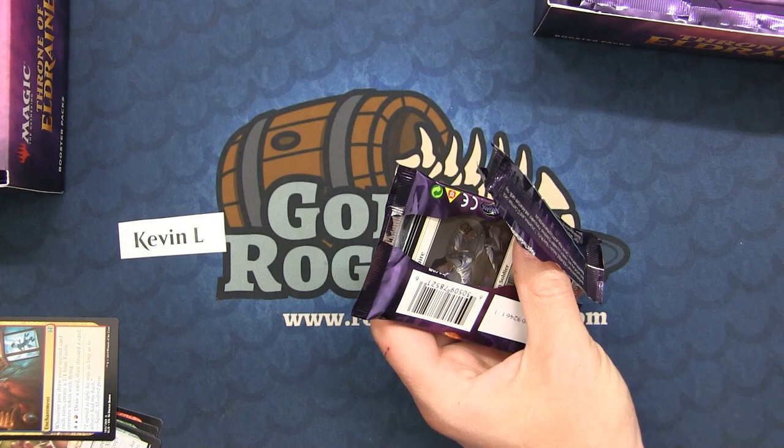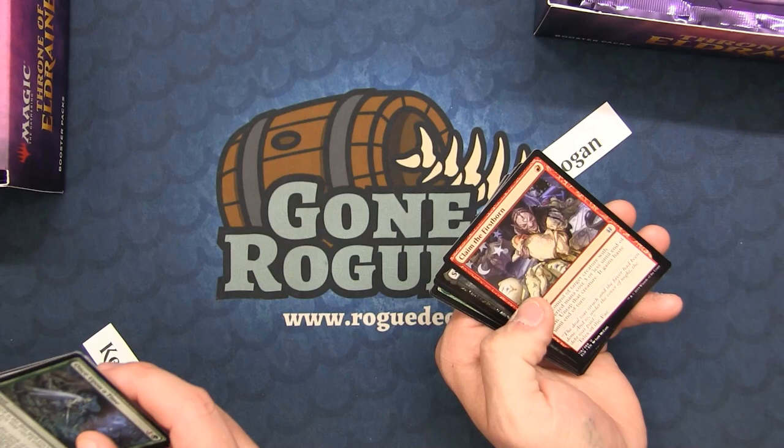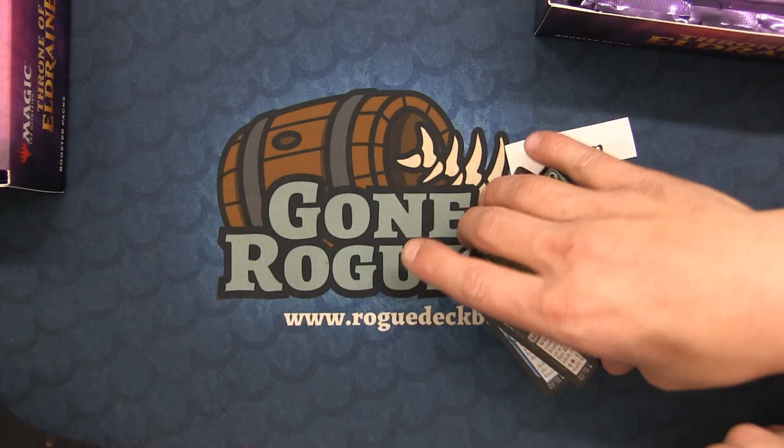Pioneer doesn't really see a lot of goblins, and there's just better stuff like Languish that will hit more things even though it costs one more. What Pioneer deck are you building next? I want to build dredgeless Dredge in Pioneer but with Sidisi — no one has put Sidisi in the dredge decks yet, and I think that's the way to go.